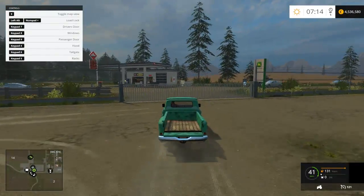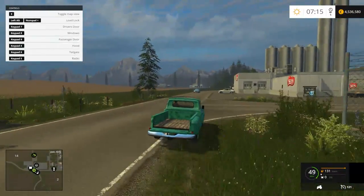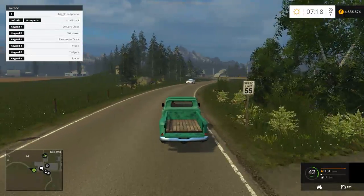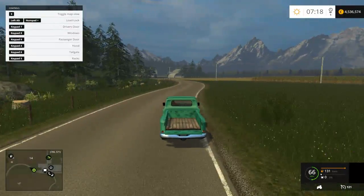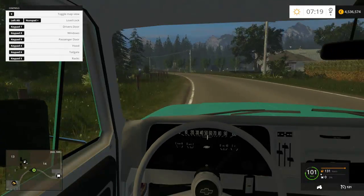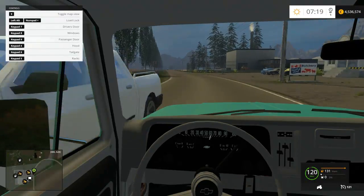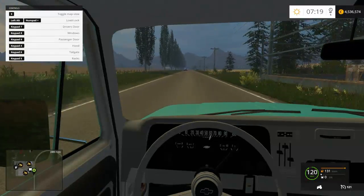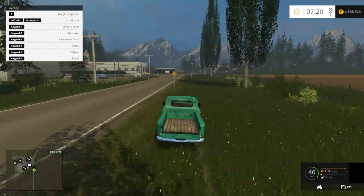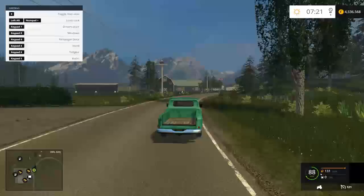Top speed on it is 121. We'll go ahead and take a right — whoa whoa whoa whoa! The physics on it are very nice. Here's the interior. We're topping out right now at about 50. Let's see if we go a little bit clearer. We are speeding right now. All right, so we finally topped this thing out. Not bad — this is a cool little truck.